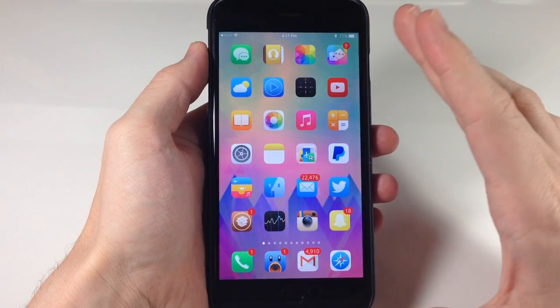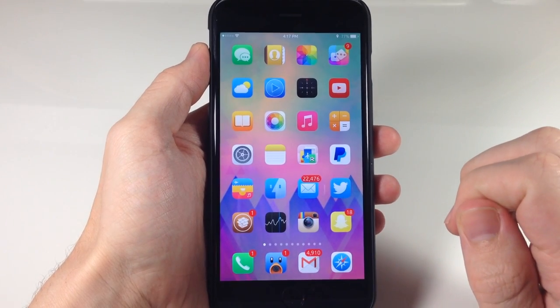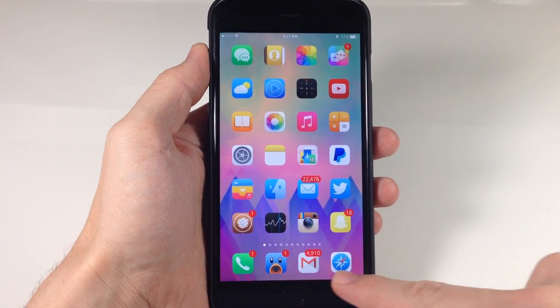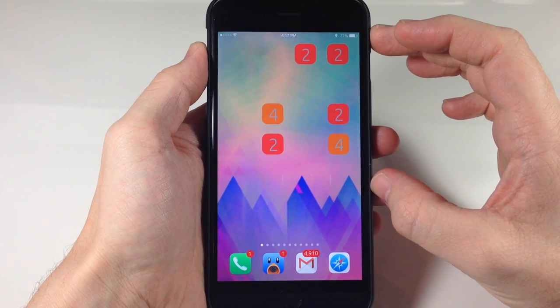Not really sure how to explain it, but you can see right here that once you install this, all you need to do is assign an activator gesture. I've actually assigned it to a swipe from the bottom left to right, so you can see right here as I swipe across, it begins this game called 2048.